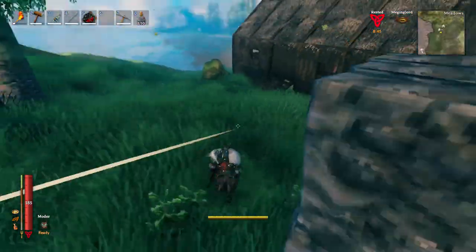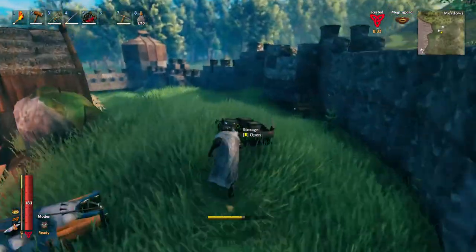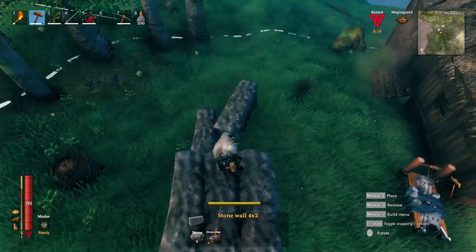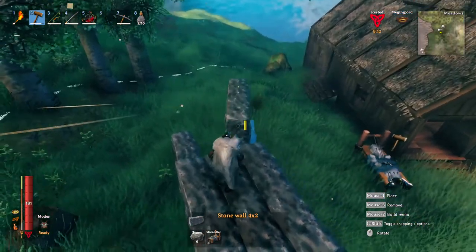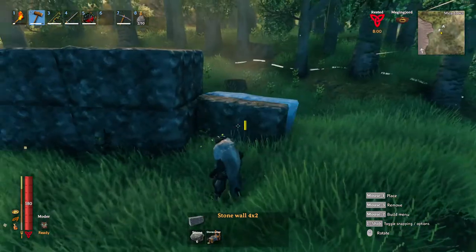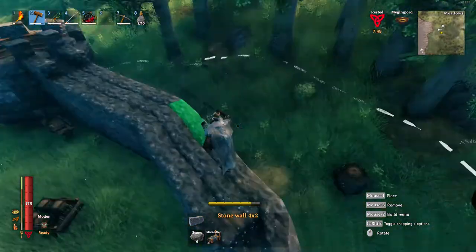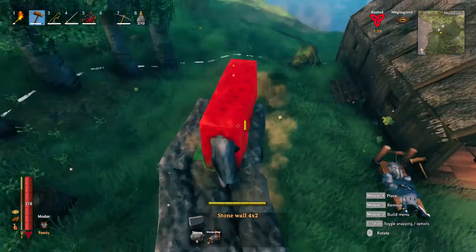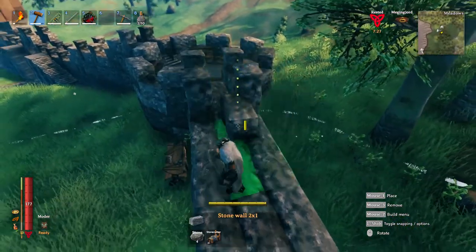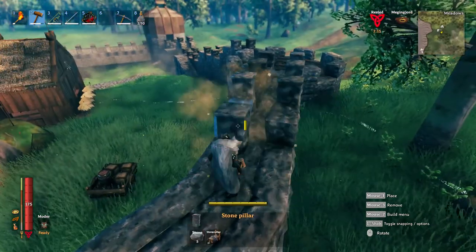It's nice to have a cart nearby with all your materials because it's just better than running back inside to gather more stone. This does take up a lot of stone so make sure you're stone farming first. I'm going to add another bend here — originally I was just trying to line things up, take a look at where things are going to go, and I wanted it to kind of follow the house.